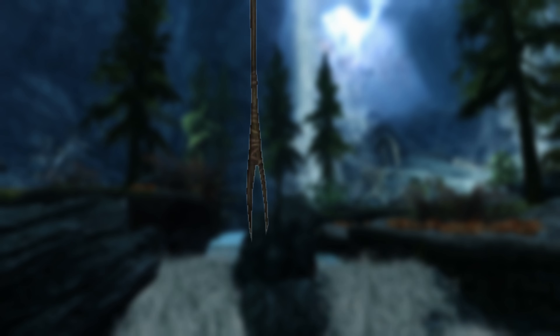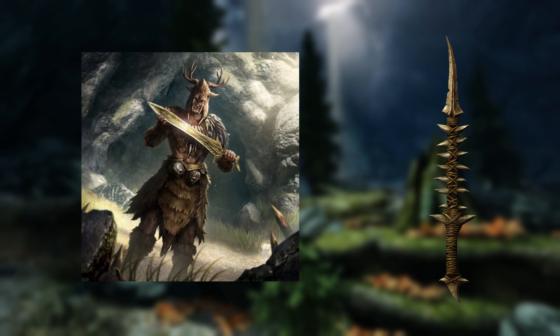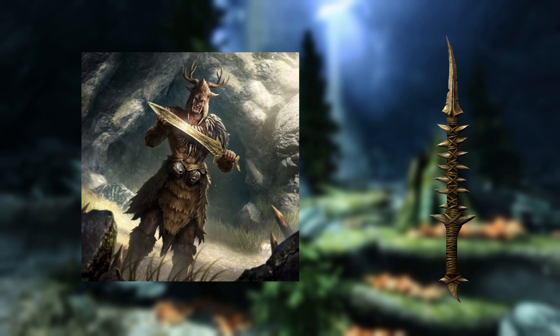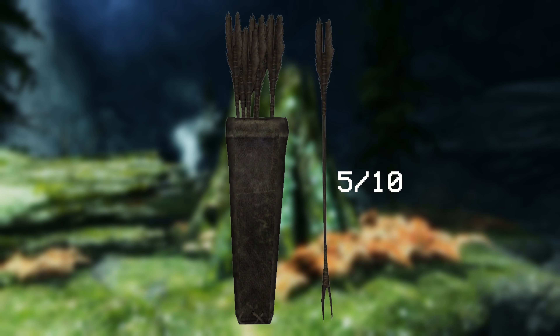To wrap things up, we have the Forsworn Arrow. The Forsworn, or the Reachmen, are a very primitive people. This is reflected in their armor and weapons. The Forsworn Arrow is extremely primitive and once again looks a lot like the Type 6 arrowhead. Some good I can say about this arrow is that it actually is pretty symmetrical. Other than that, this arrow is made out of wood, which is probably the worst material so far. The Forsworn make most of their armor and weapons out of animal parts, indicating that they do hunt quite a bit. Because of this, it makes sense for the Reachmen to have their arrows be mainly hunting-oriented. I'd give this arrow a 5 out of 10. Again, it expands on the Forsworn lore amazingly, but the arrow itself is terrible.